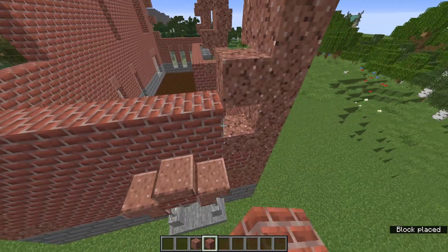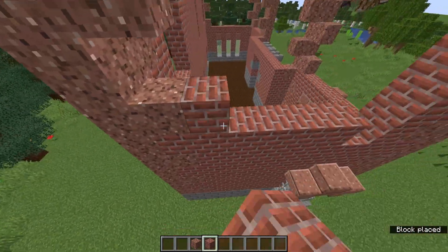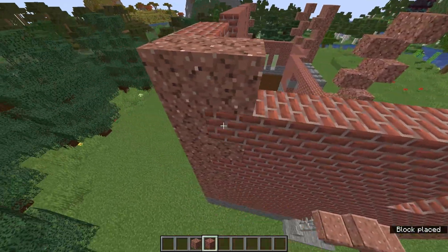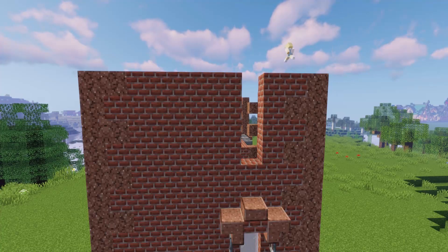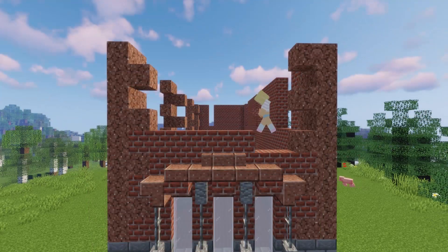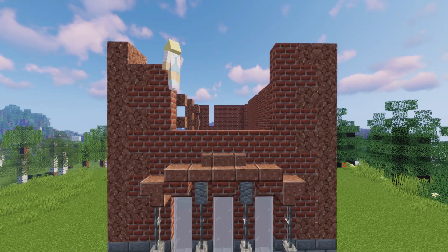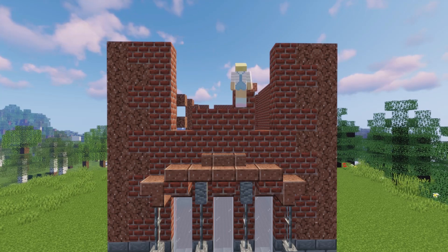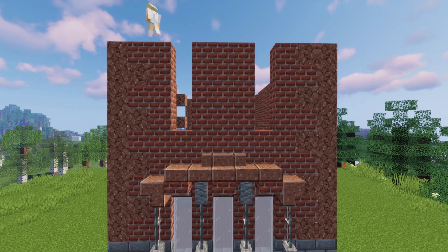This side is much the same as the bottom. We're putting a chimney on this wall so it needs lots of space. This wall is going to have two smaller windows.